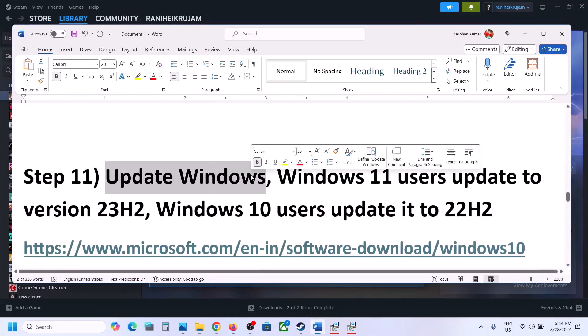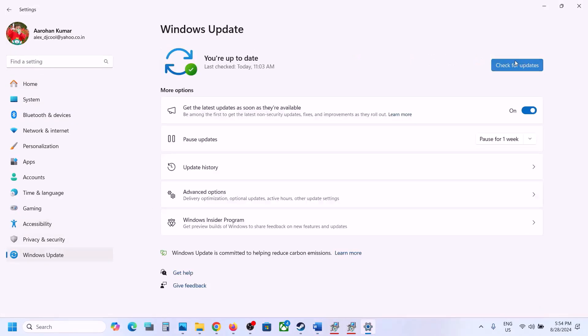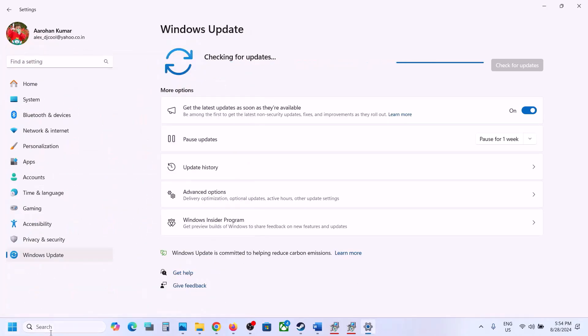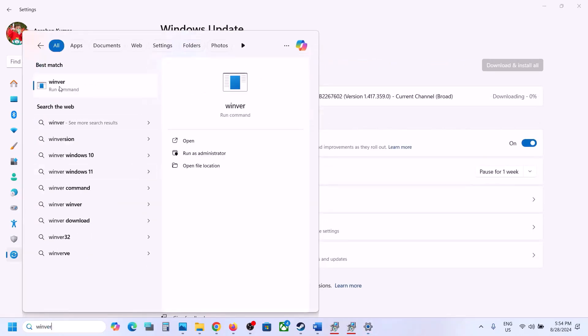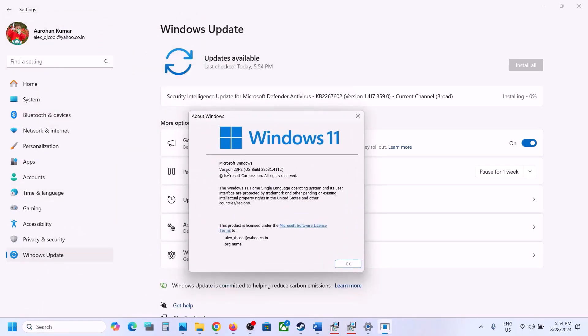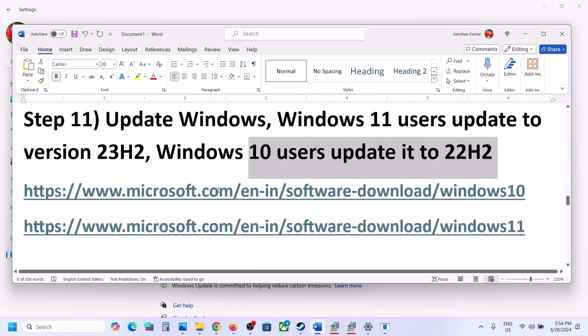The next step is to update Windows to the latest version. Open Windows Settings, go to Windows Update, and click Check for Updates. Once all updates are installed, restart your computer. To verify your version, type 'winver' in the Windows search box. The latest Windows 11 version is 23H2; for Windows 10 users, it is 22H2.